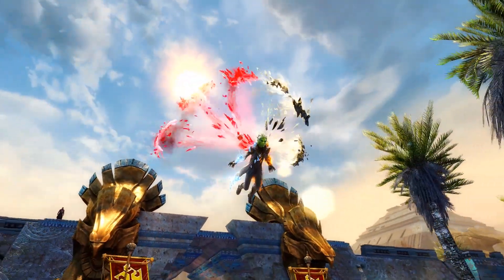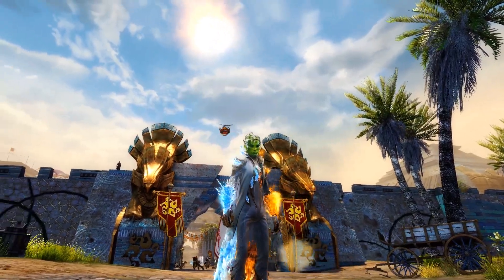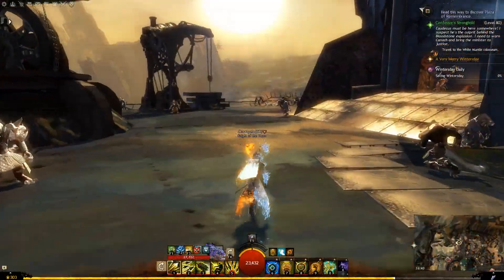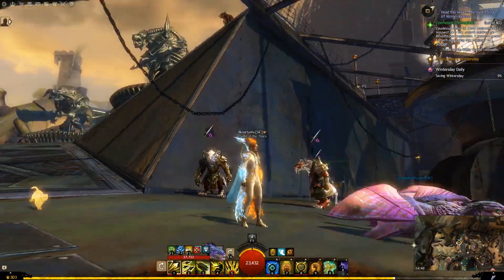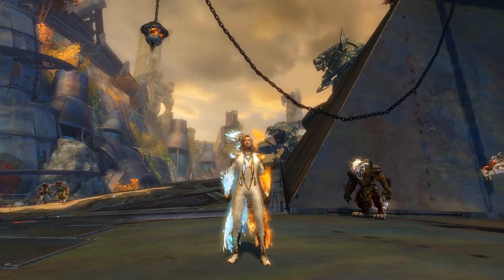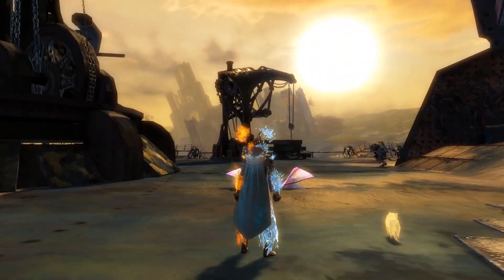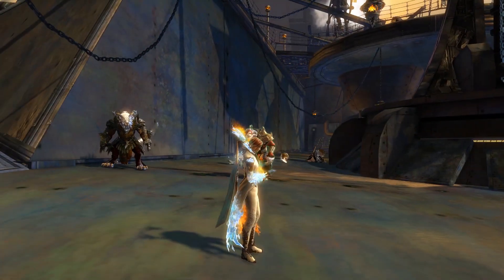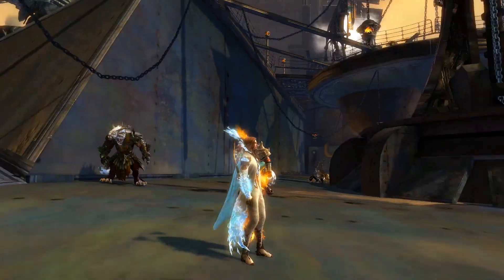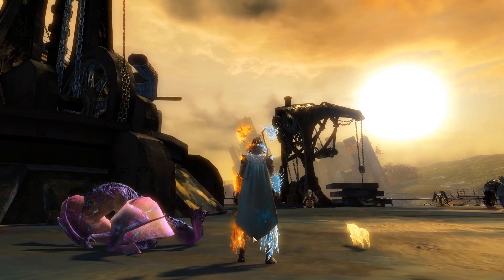There we go. Beautiful. Let's move on. And finally here we are on Human — this is how it looks on Human. The Winter Monarch Cape, which kind of suits the cape. It would be really nice if there's a cape that's like half singed — that would be really cool.